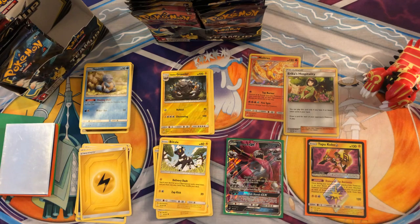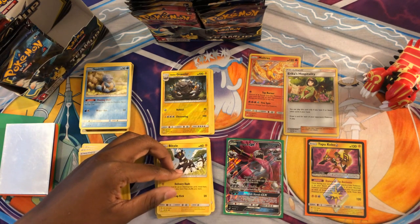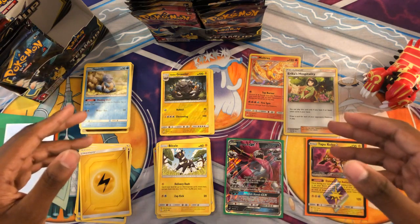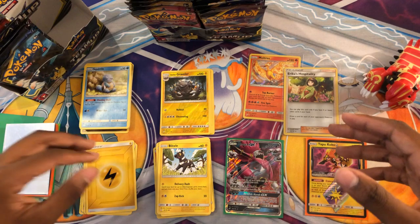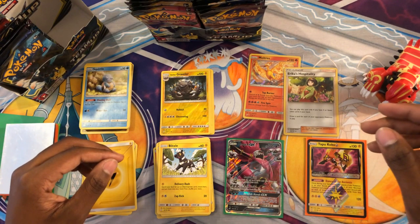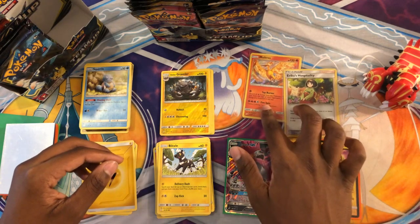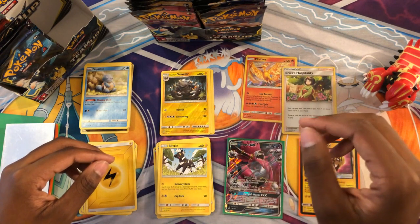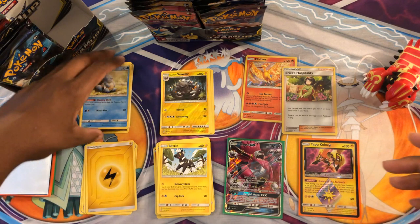I did do a Code Card Friday last Friday, but I did not post the video because it was sideways, it was messed up. So I just decided I'd show you what I got from that video, and I did test this video to make sure it would be alright and that it would actually go up. We got a Prism Star, Ultra Rare, and two Holos, which is really great because we only did five packs, and those are great pull rates.